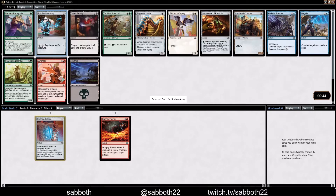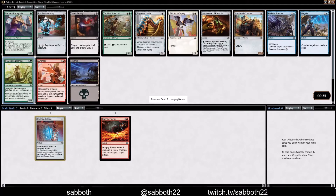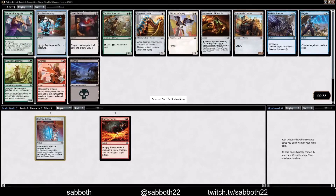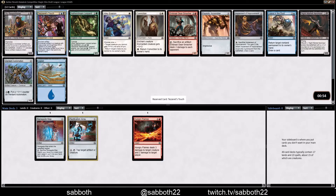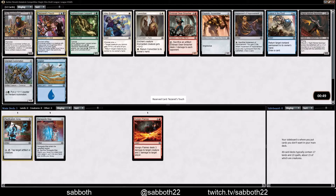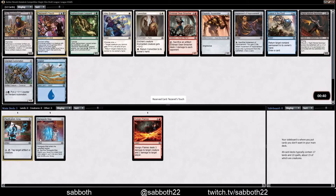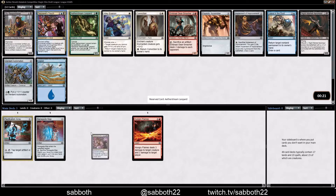There's some good green here. We're being passed a green uncommon Narnam Renegade and a green common Scrounging Bandar — both premium green cards. In other formats the Druid of the Cowl would be better, but in this format the +1/+1 counter synergy, the size of the creature, and the revolt synergy with Scrounging Bandar are good enough to put it over the top. Happy to take Pacification Array. Tezzeret's Touch coming third is a bit of a sign — it could be that people are in black or blue, but not both — and it's enough to put us into black-blue.